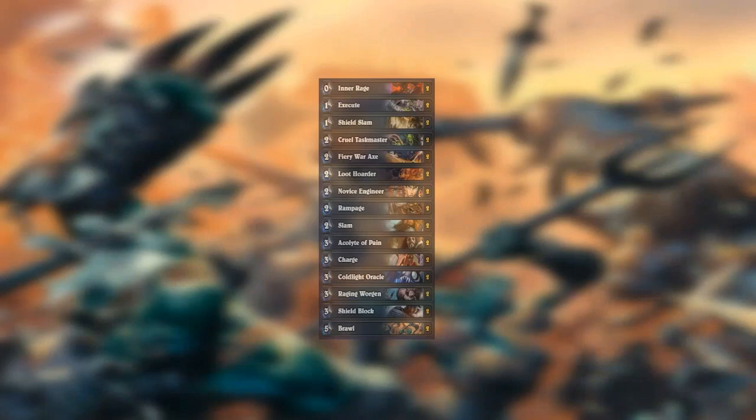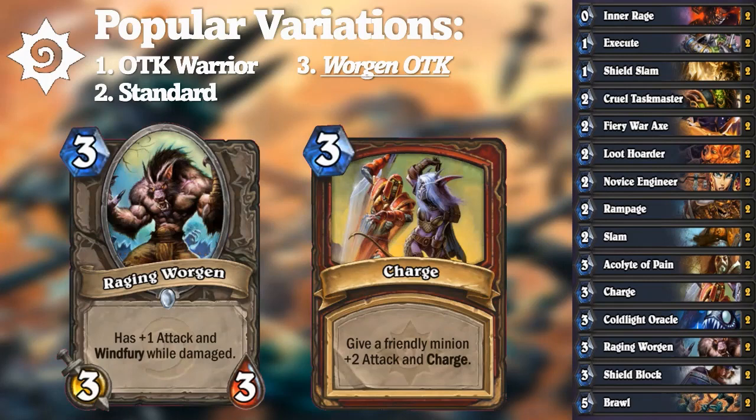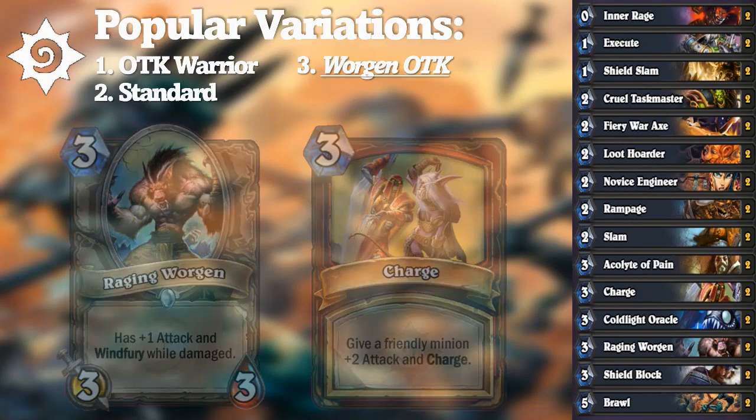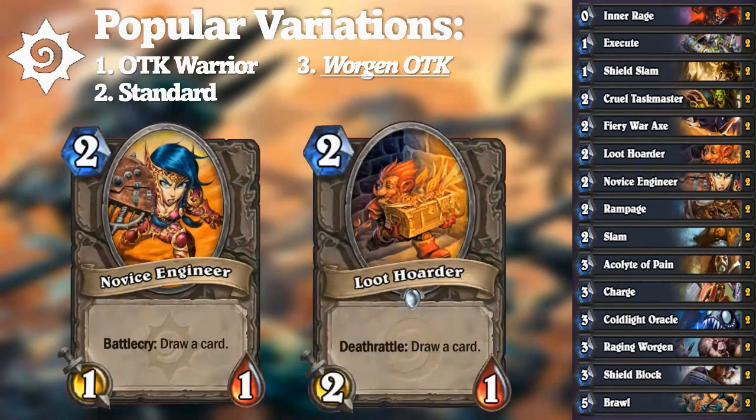While the 0-mana Charge spell was nerfed, 3-mana Charge was just good enough to create a more complex combo deck. Thanks to Raging Worgen, this combo could deal up to 32 damage with Double Inner Rage, Double Rampage, and Charge itself. Gadgetzan Auctioneer was disregarded in favor of more immediate draw like Novice Engineer or Loot Hoarder. Many lists also used Battle Rage, Commanding Shout, Wild Pyromancer, and Arcanite Reaper. However, the heavy draw emphasis made this deck struggle against aggro, as the combo required turn 10 minimum. The one tier list found deemed this deck at the bottom of Tier 3.